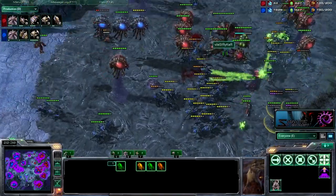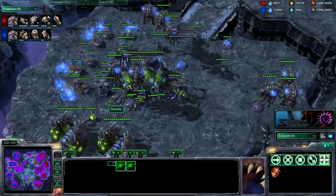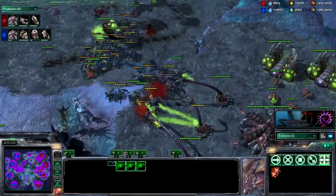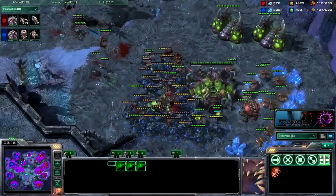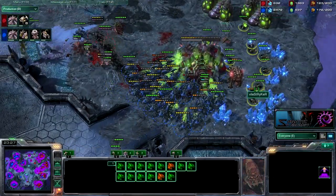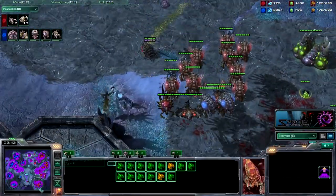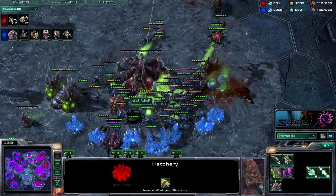He doesn't have the roach count to support those infestors right now. At this point I feel like I can just rally in roaches and win. I'm going to have to make something to deal with the Brood Lords — the only anti-air I have right now is hydras, so I'm going to make 5 hydras. He only has 2 Brood Lords so it's not going to do too much damage to my roaches. I'm taking out as many bases and as much economy as I can, transitioning into a spire to make corruptors later on. Killing his hatchery — he's burrowing his drones, which is pretty smart actually, keeping a lot of drones alive. I didn't even notice they were burrowed.